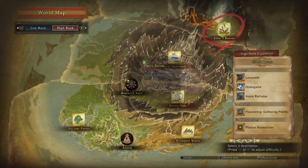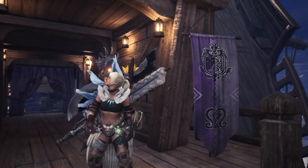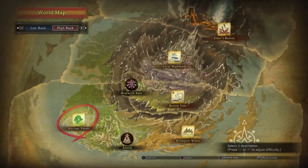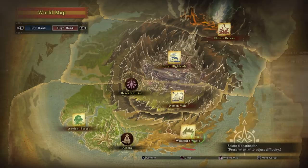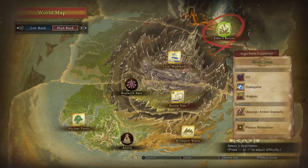If you don't see the question mark monster icon, you will want to refresh the expedition lists. There are a few ways to do this, but I think the fastest way is to load into an area and then immediately check the map again. You may have to do this a few times, but it will eventually pop up. When you see the icon, load into that expedition and prepare to track down Deviljho.